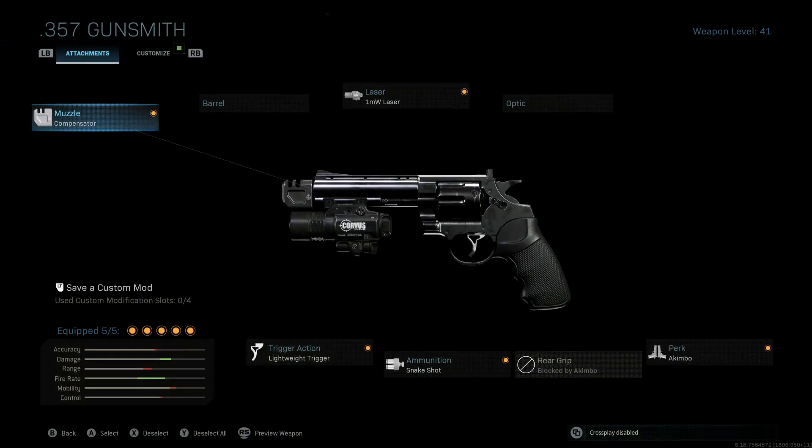The secondary is the Kimbo 357s. I know they fixed them a few weeks ago, but it's still a pretty good weapon. Kimbo, Snake Shot, Lightweight Trigger, the laser, and the Compensator. Really, really good at close range when you run out of ammo and can't reload — you just pull these out and you still have 12 shots left.